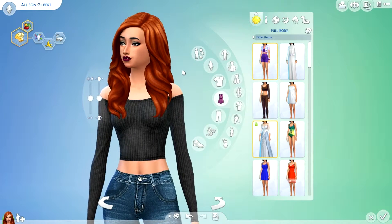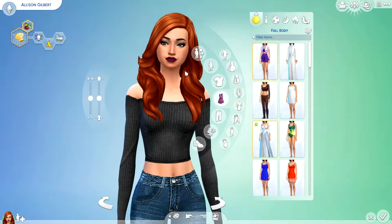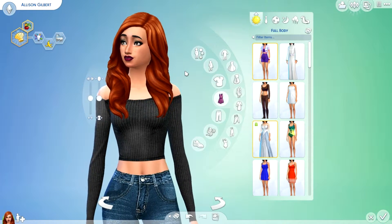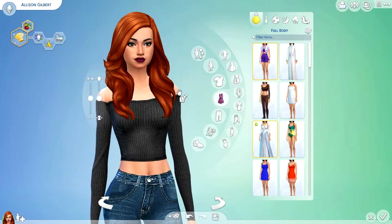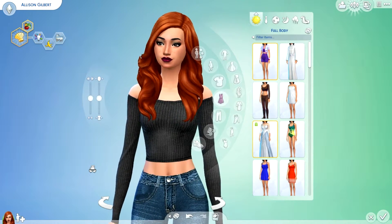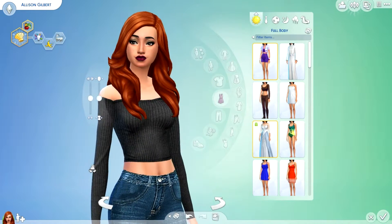Allison here is actually the Sims 4 version of a child that I have in my Sims 3 current household. She's a fourth generation, I believe. I thought I'd bring her into this because I really didn't know who to make. She's a ginger — her dad is a ginger and her mom has black hair, so she got the ginger gene.